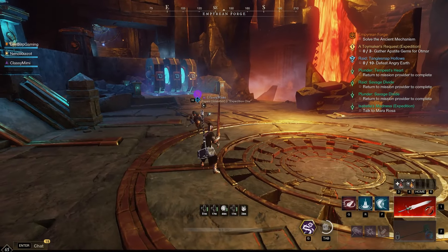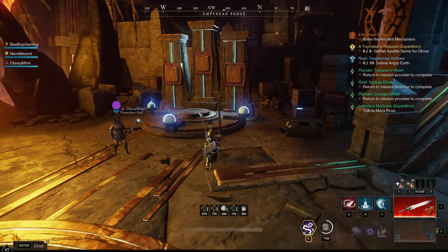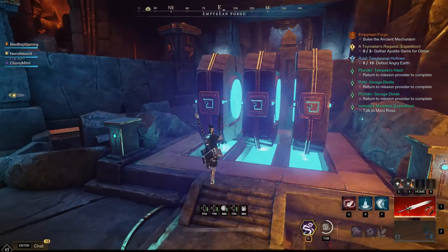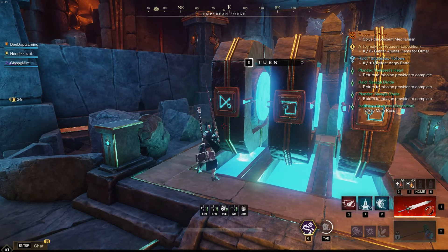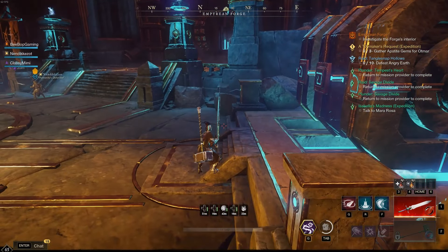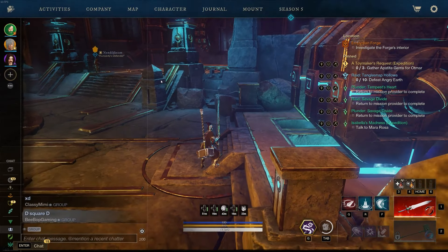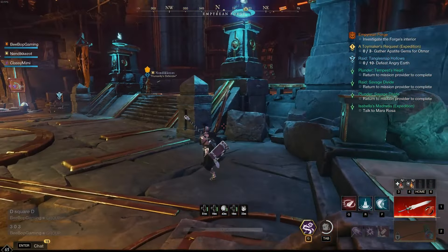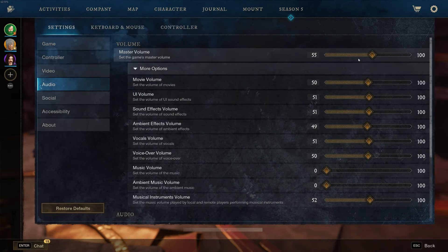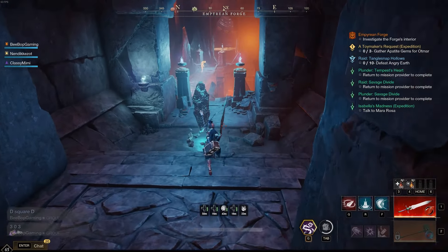These dials are a little tricky so pay attention. They start on square. Write this down: square is zero. It's based on how many turns it takes to get to a symbol. The code is D-square-D, or numerically 3-0-3. Square is zero, circle is one, X is two, D is three. I type it in chat as 'D square D' in case people don't know the number system, but learn the number system because it's universal. If everybody uses numbers it's so much easier since people differ on symbol names.